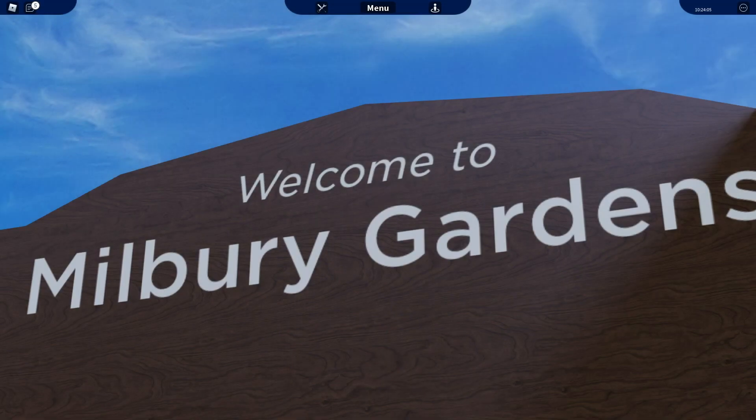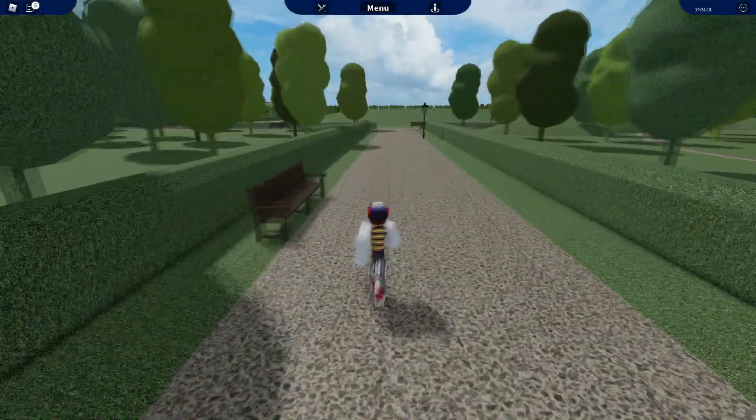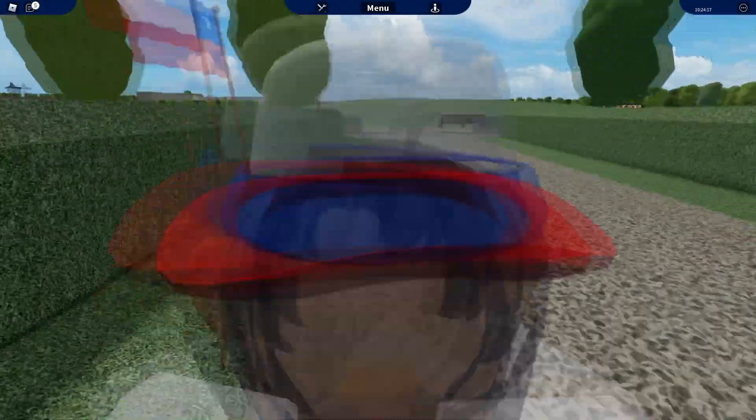In today's video I will show you all the things you can find in Mulberry Gardens, the new place added to GCR where you can spawn from the menu. Mulberry Garden is one of the new places in GCR 1.2. This place is huge, but there is not so much to see, so it's going to be a very short video. But in the future maybe we're gonna have more decoration here.